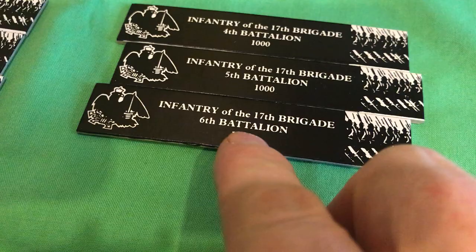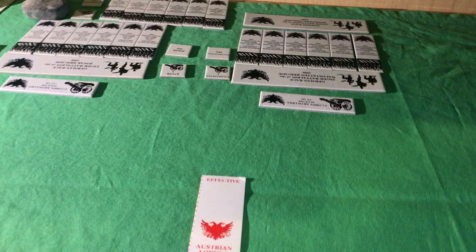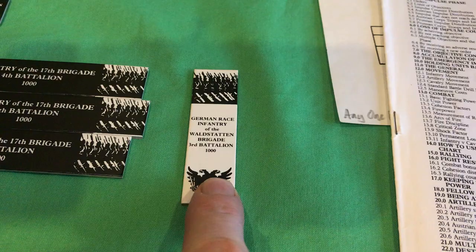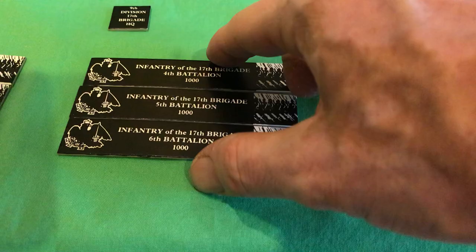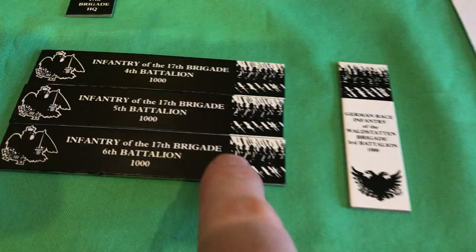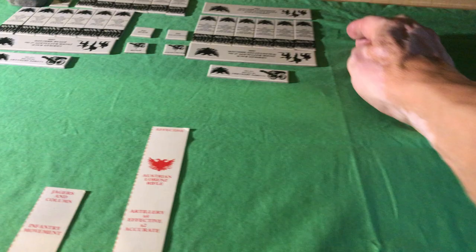They have a depiction of the infantry, their name, the number of figures they represent, a picture of their flag. You have the Prussians and lurking over there in the shadows are the Austrians. They are a lot smaller, and it's interesting that they're this face, because the doctrine of the time was that the Austrians advanced into combat in column. The Prussians advanced in line — long expanses of lines — and the Austrians are more bunched up in these thick column formations.